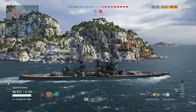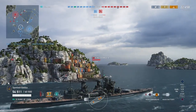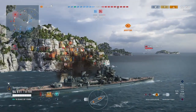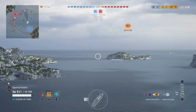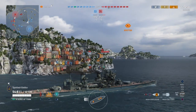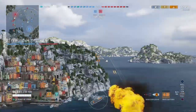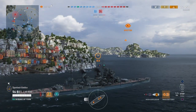Moving forward to see what's on the eastern side. Turning towards the island — the Richelieu has taken a lot of damage. There's a King George V out there, the sister ship of the Duke of York. Five ships were built in this class. We take a shot from the rear turret at the King George and miss. There's also an Azuma over there — another tier 7 ship. We take a shot on the Azuma with six guns forward before it gets behind the island.